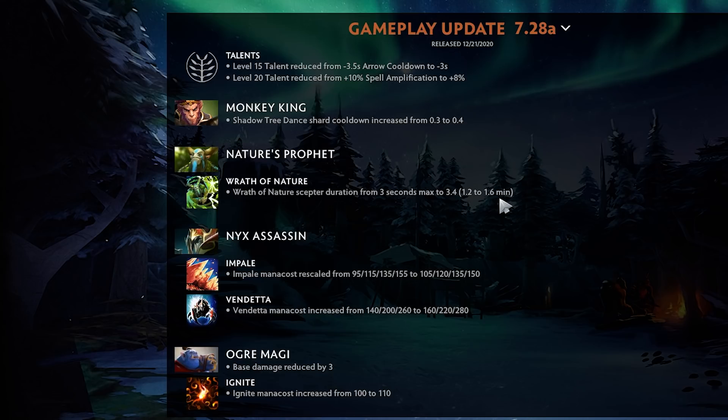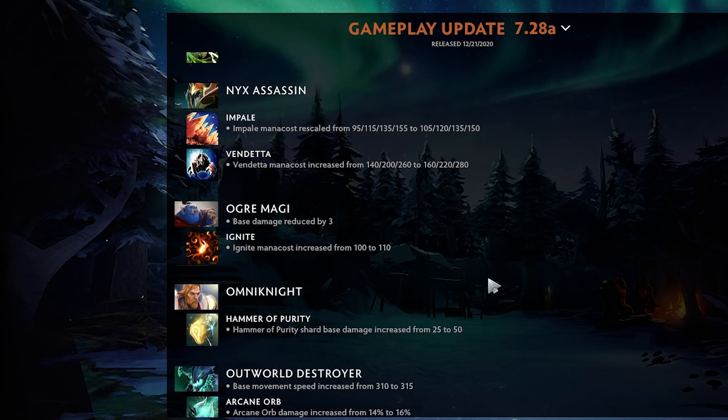Nyx Assassin — Impale mana cost rescaled, which is worse at level one and slightly better at max, so I think that's a nerf. Vendetta mana cost also increased. They're just trying to nerf this hero's mana, which is something Nyx already struggles with. Buy clarities if you're going to pick Nyx — you need them more than ever.